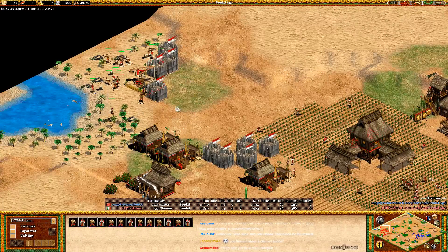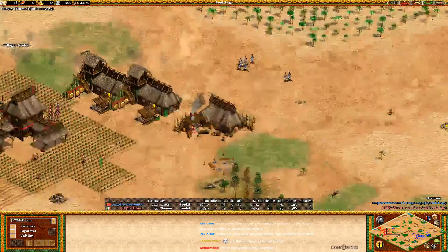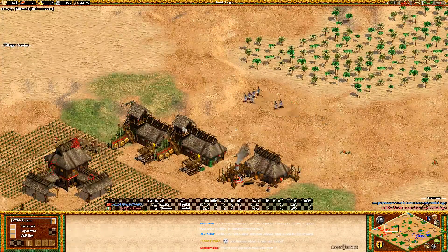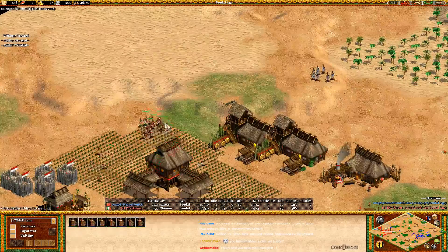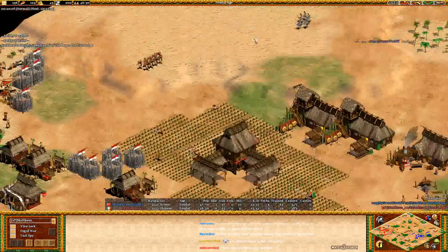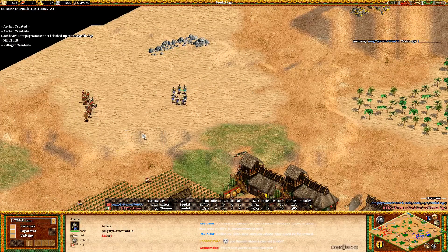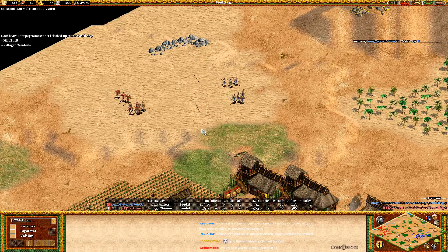Still a couple archers roaming around the top side, keeping Mateus playing very defensively — he's walled himself in because of the men-at-arms, but now archers will be able to fire over those walls. Hera lames a couple deer. 'My Name Won't Fit' has made his opponent go into full skirm — that's a pretty nice thing to force on your opponent.